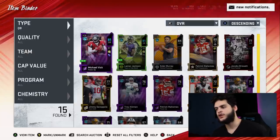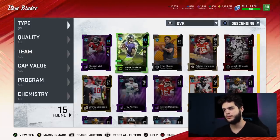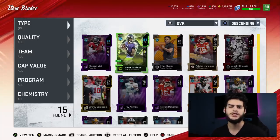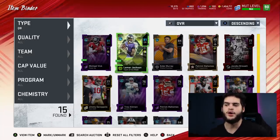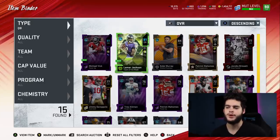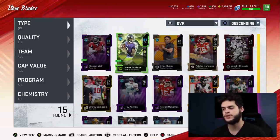Alright, at quarterback we still have Vick and Lamar. I use Lamar as my main quarterback now, but it's a position I'm leaving open right now — I do want to make an upgrade here. I'm kind of hoping they end up releasing a Pat Mahomes with something like Escape Artist. That would be pretty cool. I don't know if they'll do something like that, but that is kind of what I'm waiting for at this point.